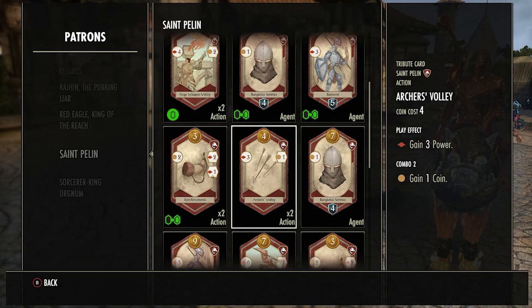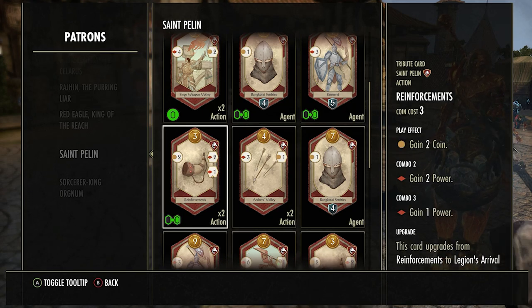Archer's Volley — you want to buy this most of the time. It gives you three power on use and you combo it for one coin — not quite as good as some other cards, but still pretty good. In early game you definitely want to buy this.